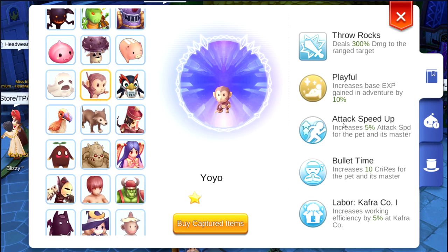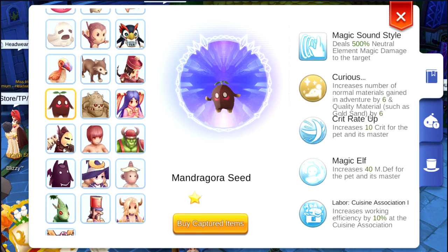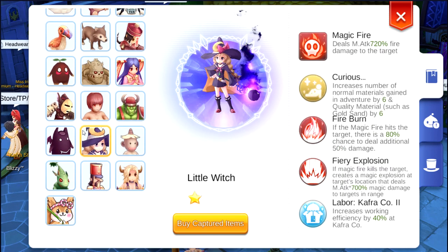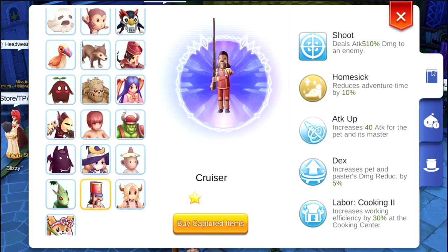This one also — the yo-yo pet. Mandragora can also help you with crit. But if you're going to use an exit break, you don't need this one. And for guild war, you can also use this one — damage reduction, as you can see.